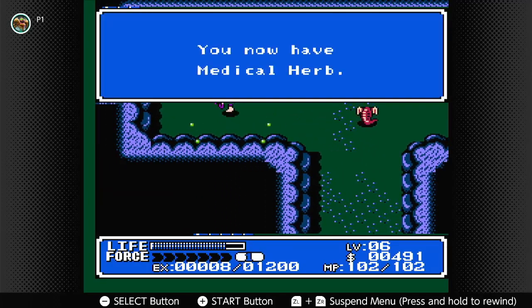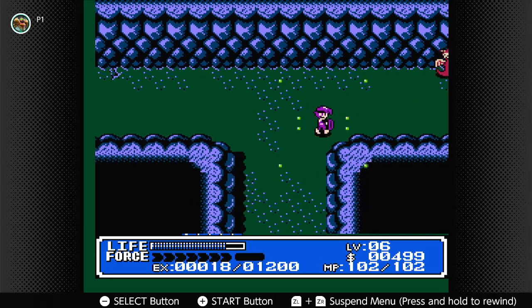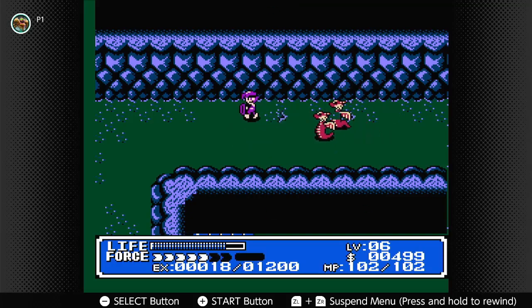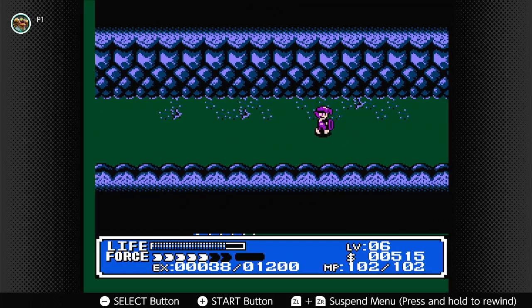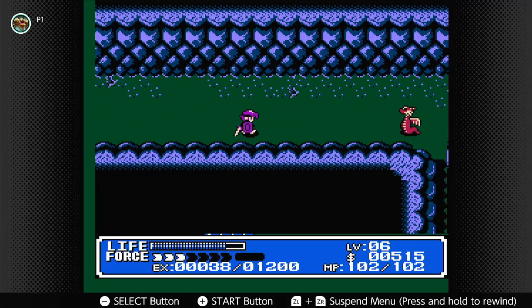In this chest we get a medical herb, in case we ever need it. We're going to want to make some room in our inventory, though, because there's a specific item I'm going to want to buy a lot of. That's probably where a lot of my money is going to go, but honestly they're nice to have.